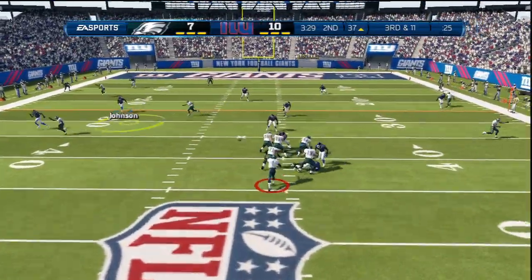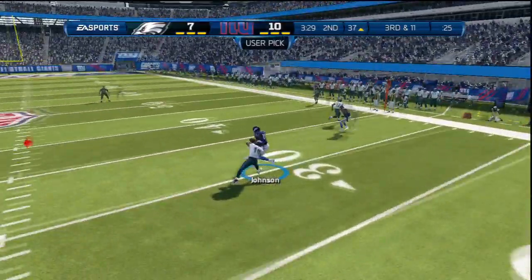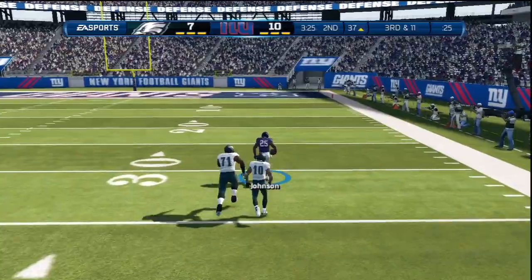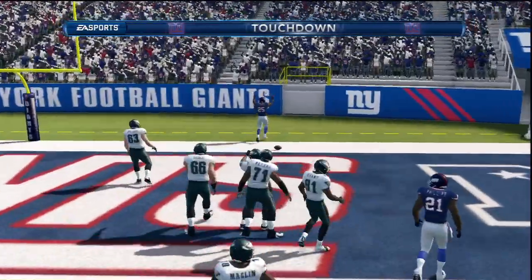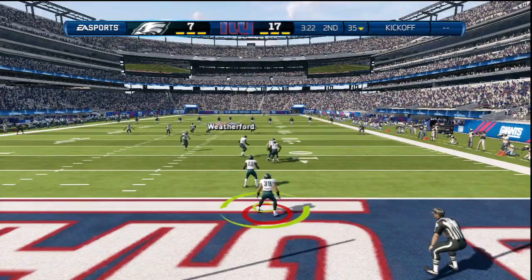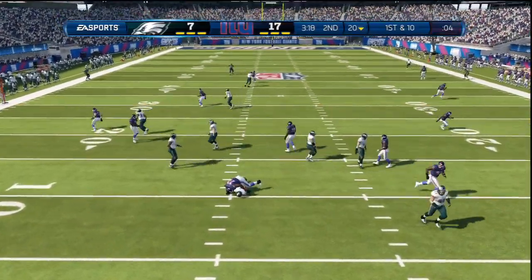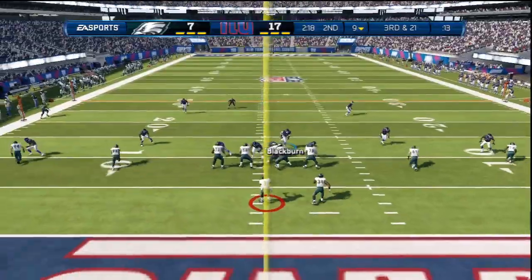Third and long is a pretty crucial down. Michael Vick is looking at the pocket — somebody please send this man a link to my channel: do not throw the ball my way. We end up catching a beautiful interception and not only do we catch the ball, we end up turning it into a pick-six. We end up scoring defensively, which gives us a nice breather — a two-possession lead. No matter what he does on offense, we'll regain the ball back with the lead.